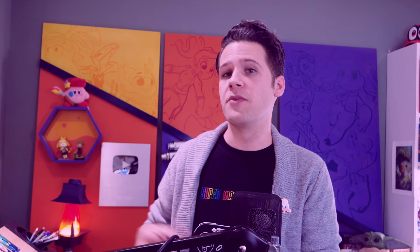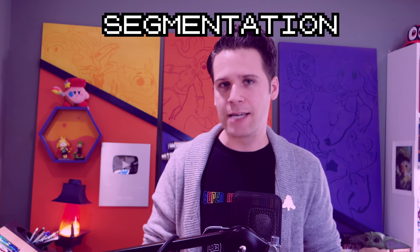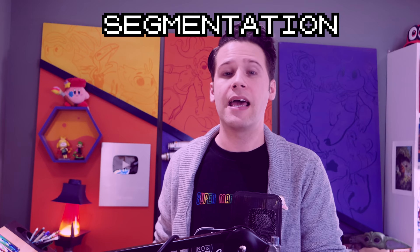The smaller our character gets, the more readable they need to be, which means their shapes and designs need to be as clear as possible from far away. One predominant design principle in so many retro game characters is segmentation — using colors to create delineation between segments of the design, and often to help show which part of the character is facing in a certain direction.